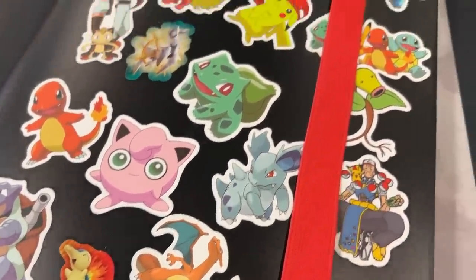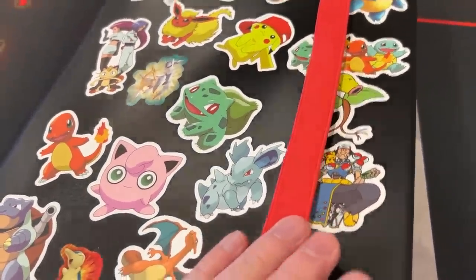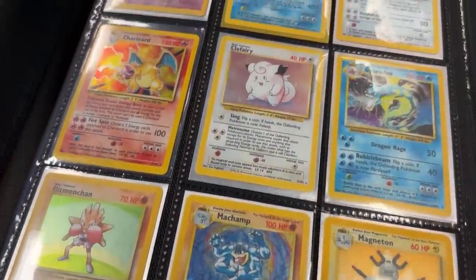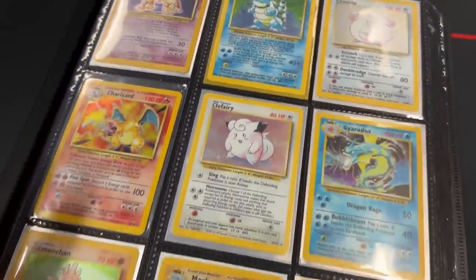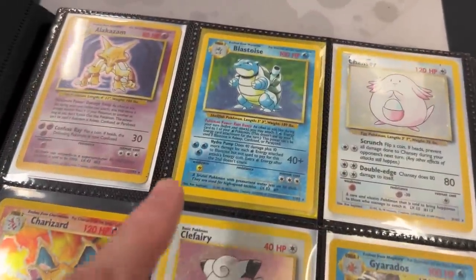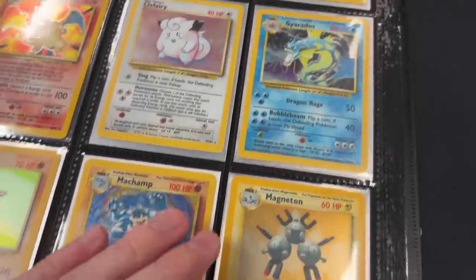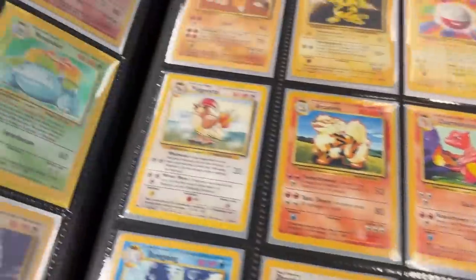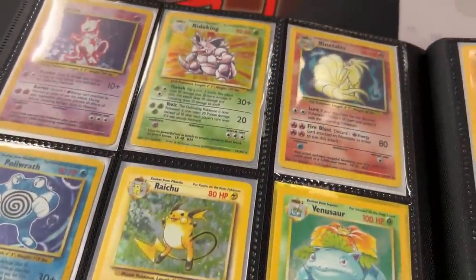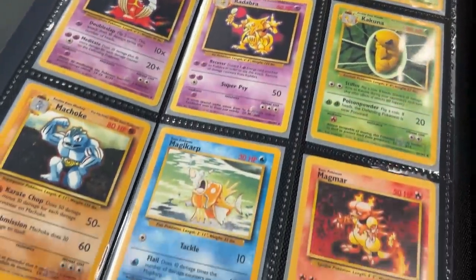Lots of stickers on this binder. However, I don't see a Psyduck sticker anywhere. It's alright — I forgive you. Going into base set, starting off strong right here. Now I'm assuming this is not for trade. But we do see the Charizard, the Blastoise right down there, the very hard to find Machamp First Edition, Gyarados. And this is a complete base set right here. Very, very nice.